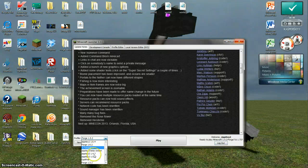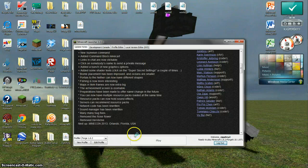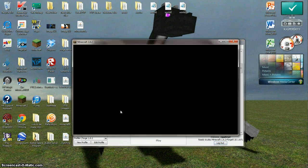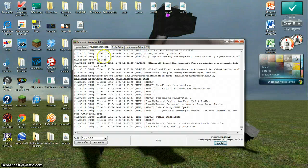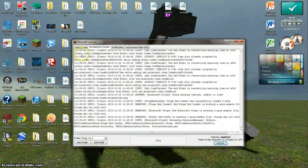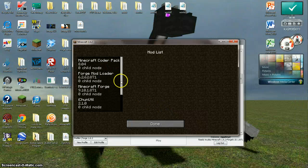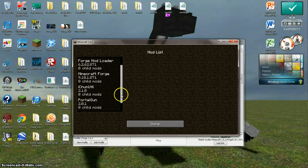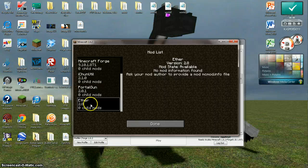Now if I click the game and I go into Forge 1.6.2 — Dragon Mount. So now that Forge mod loading thing is here in the developmental console. If I click the mods here, we have Alternate, Portal Gun, and Ether. So different mods as opposed to the other one.